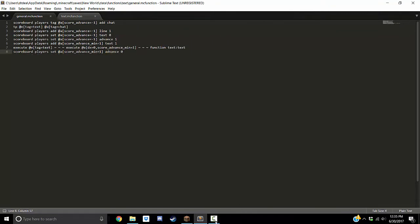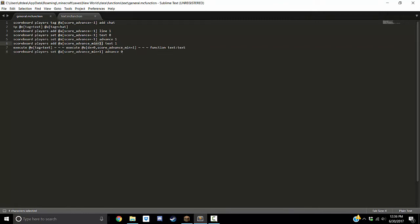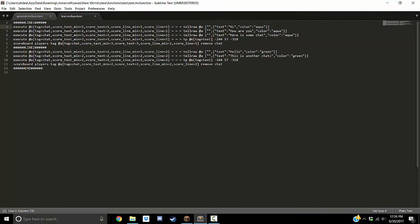Now the villager is already at the player — so all that happens is I right-click him and it sets my advance score to one. We skip the other commands, come down to when the score is one, add one to the text so now I have a text score of two, go into this function, check criteria — I meet text score of two and line score of one — and it tells that text. It keeps going until we get to the last entry: text of three, line of one — it tells the text, teleports the villager back to where he started, and removes the tag of 'chat'. Really important to remove the tag of 'chat', so it doesn't constantly teleport the villager to the player.